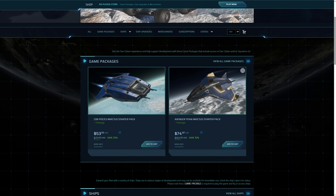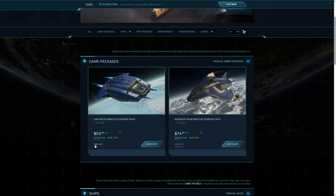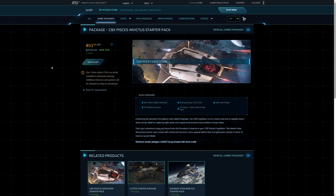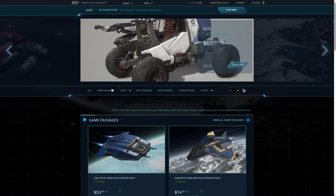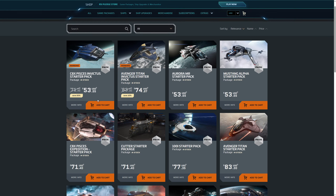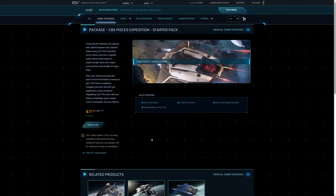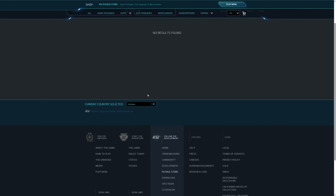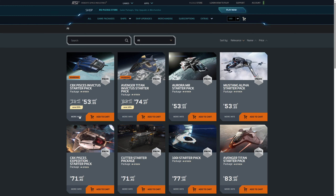Pledge Store'dan Game Package'lere bakabilirsiniz. Invictus'tan dolayı özel paketler var; normalde 71 dolara satılan paketler şu an %25 indirimle daha ucuza satılıyor. Bazıları 6 ay bazıları 3 aylık sigortalı. Invictus özel paketi olarak mesela Pisces alıyorsanız 120 aylık sigortalı, bence çok güzel bir paket, kaçırmayın.